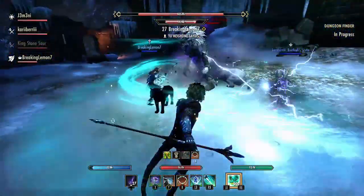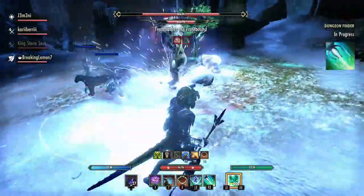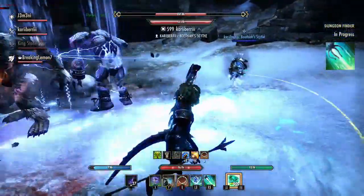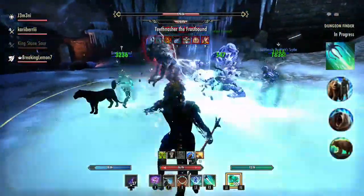Starting off in the Animal Companions skill line I took Betting Edge because it restores your Magicka over 24 seconds and increases your spell damage. For the passive abilities I'm also specced into Bomb with Nature, Savage Beast, and Flourish.